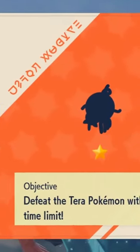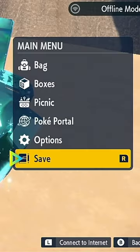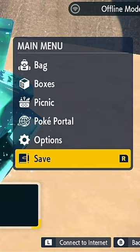Once you find your Shiny Den, invite your friends and go ahead and battle it. Before going into this Terror Raid, you will want to set a save down. Here's where things get important.